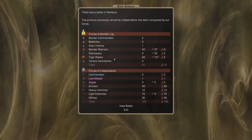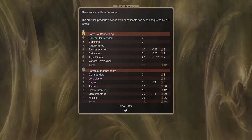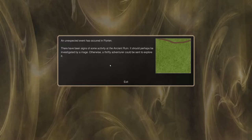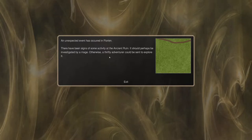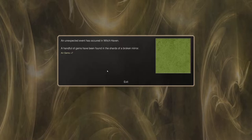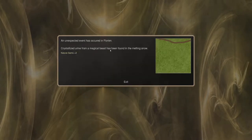We won that battle! We lost eight Bandarlog warriors, two rakshasas, and two tiger riders - very acceptable against 165 units. We took out everybody. Remesia is ours. There was an unexpected event in Florian - our secondary fortress: there has been some activity at the ancient ruin; it should perhaps be investigated by a mage, otherwise a thrifty adventurer could be sent in to explore it.